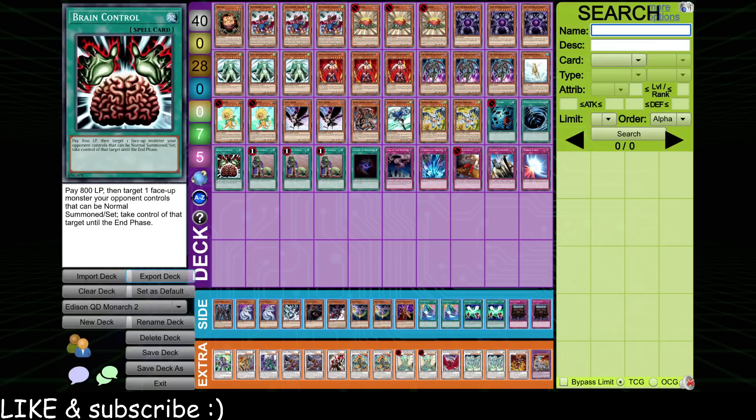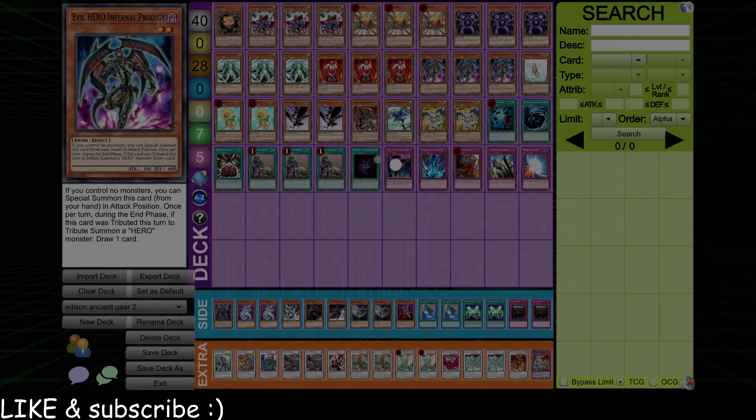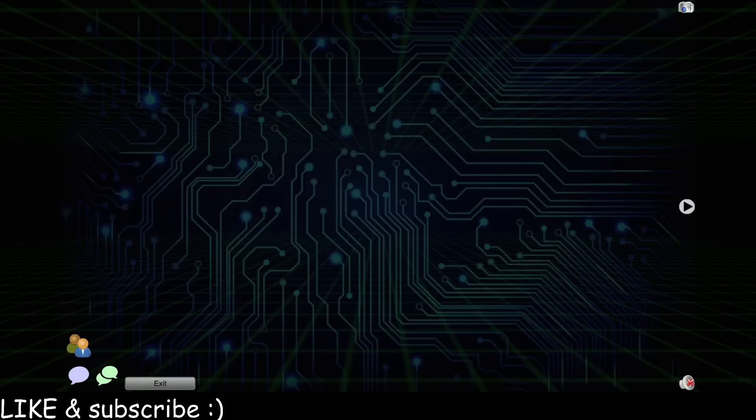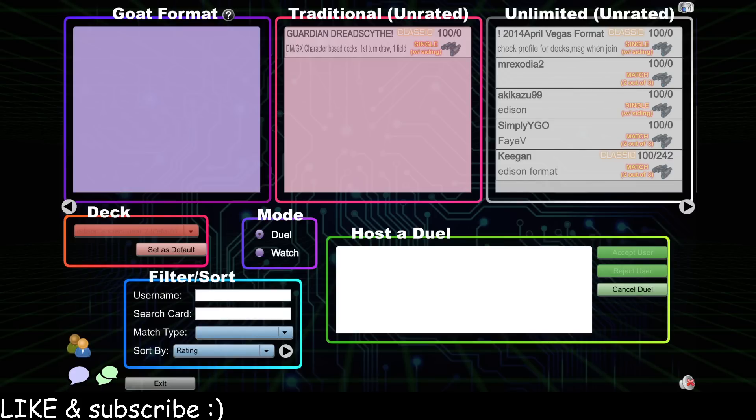Cool deck. Do I want to play one more? Let me look through my deck lists. What has Grandpa Keegan got in his bag of tricks? I'm pulling out Edison deck lists. Fuck it — Ancient Gear. Let's go. I was thinking about this deck a lot lately; I think it's good as hell. We're going to go play a game with it. Edison format. We're going to play against Judgey Dragon.